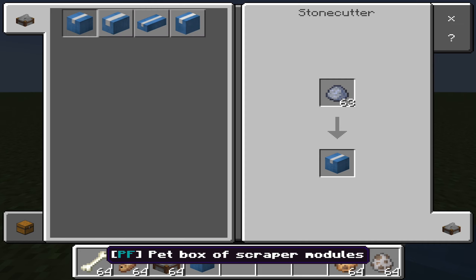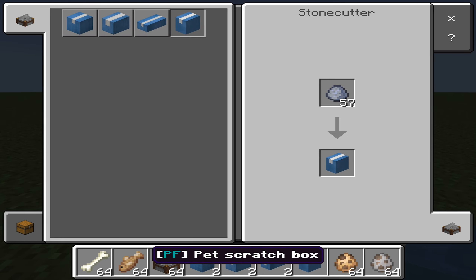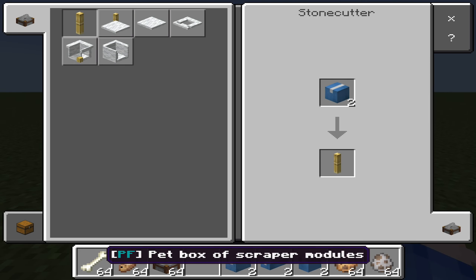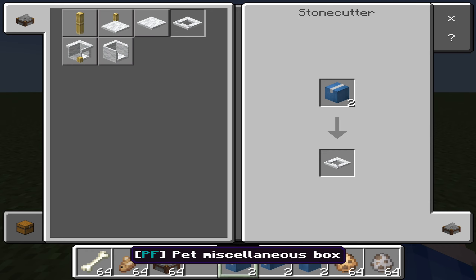Just so you know, you can use this in survival. If you are planning to use this in survival, you will need to obtain some clay blocks. Once you have a clay block, put it in the stone cutter and you will see all the different furniture items appear, which you can craft and obtain.